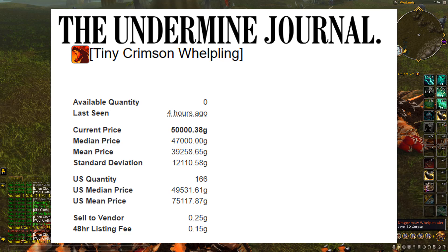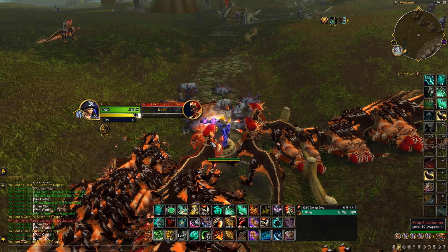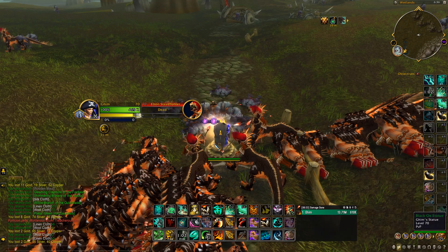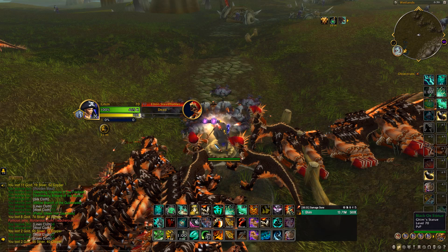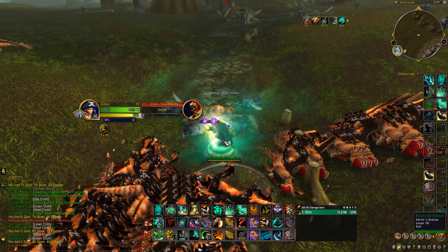The price of the Tiny Crimson Whelpling is very good right now — up to 70k gold each on the NA servers. If you're lucky enough to get a few in one hour you could be making up to 140k gold within the hour. Even if you get just one an hour, you'll be making 70k gold for pretty much just semi-AFK farming.